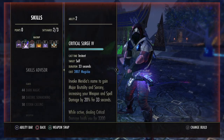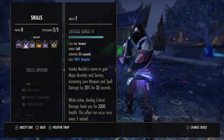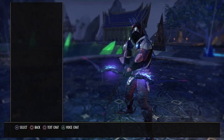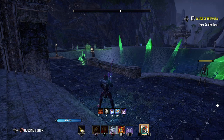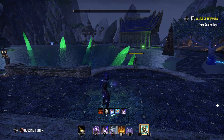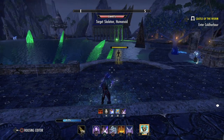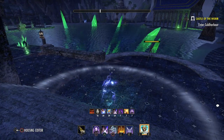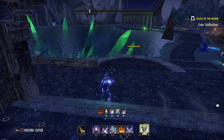Next thing we've got is Critical Surge. This helps us stay alive very well. We get major brutality from this, which is not really necessary because that's in our potions also. But while active, dealing critical damage heals you for 3300 health, and this can occur every one second. So as long as you have this buff running and you deal critical damage — which should be easy since our crit is about 57% — you will always heal every time you crit for about 3000 health. This and your Clan Fear should be well enough to keep you alive. Always have Crit Surge up, always have Hurricane up, and you'll be very tanky and constantly healing yourself.